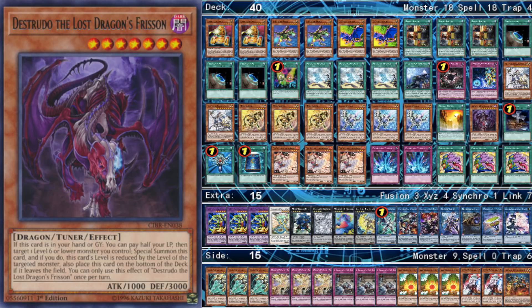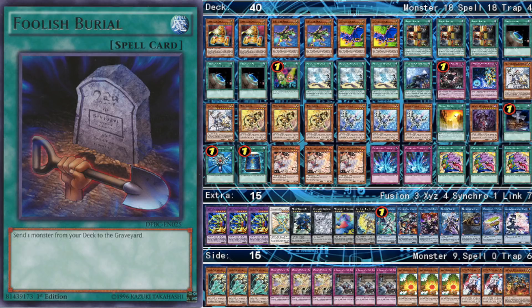Then we have one Distrudo, which is sort of like a brick, but not always — there are certain hands where it is good to draw. So if you just have Hangar and Distrudo, that's going to let you do a combo if you have another ABC piece in your hand. It's also something you can tribute for Masterpiece at times. It's like half of a brick because only maybe half of the time or less it's really terrible to draw. The next extender is one Foolish Burial, because it works well with Hangar — in a simplified game state you can summon a piece, equip another piece, and Foolish the third piece.